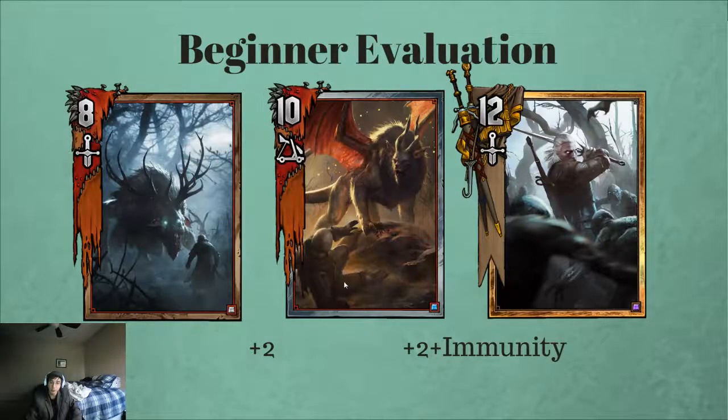You can see that there's a two-point distance between each of these, but we also have to account for the immunity that golds have. Immunity protects things from getting weakened from things like Azure's Thunder, but it also prevents them from being buffed, like from Swallow Potions. So immunity is a double-edged sword.